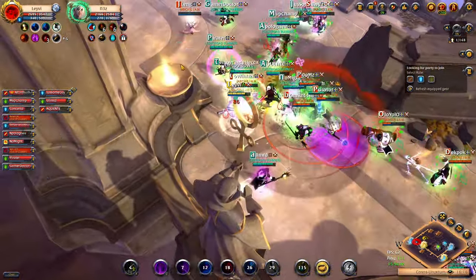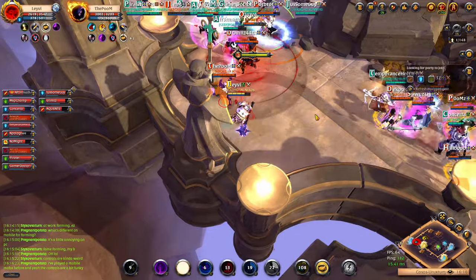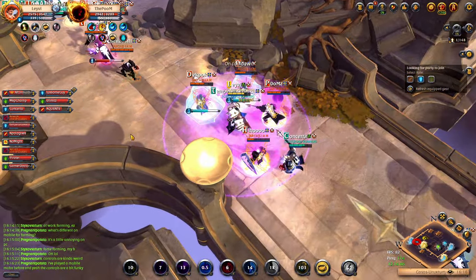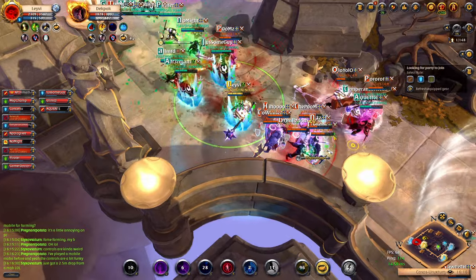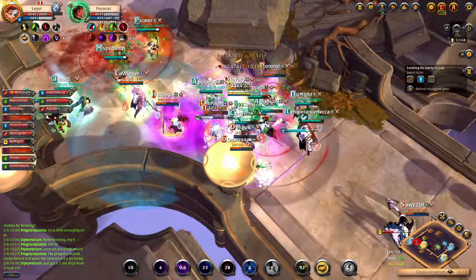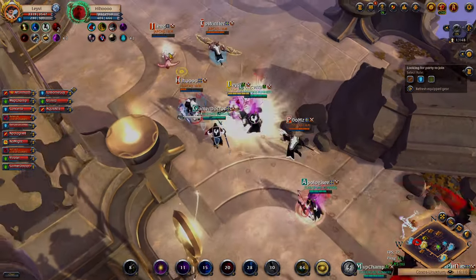I'll go over 5 skills, spells, abilities, explain what they do, tell you how you can recognize the animations and how you can counter them. To get an advantage before the fight even starts it's very important you inspect your enemies so that you can see what pieces of equipment they have and recognize what abilities they are using. More PvP tips like this in my video with 15 tips all beginners must know, which I will link in the description below. Make sure to check that one out if you haven't yet.